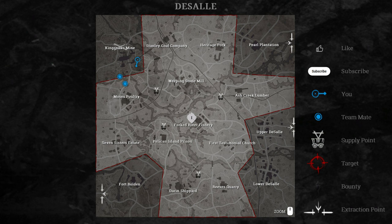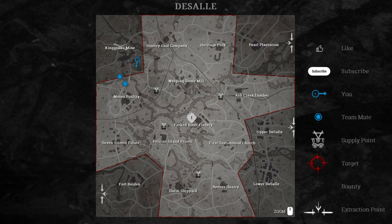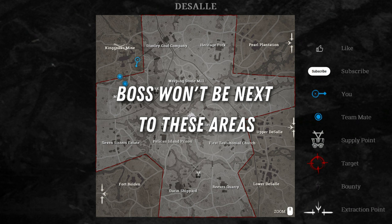After you get your first clue, some areas of the map will be grayed out, meaning the boss can't be there. But there's some additional information hidden in that. What the game is not telling you is that the boss will also not be anywhere next to the grayed out areas that you get from your first clue. And this is important.